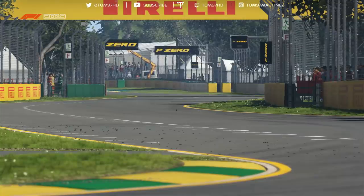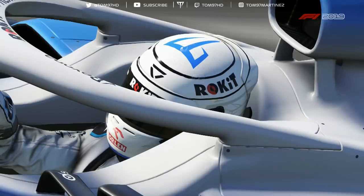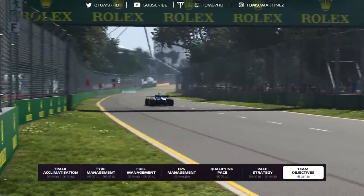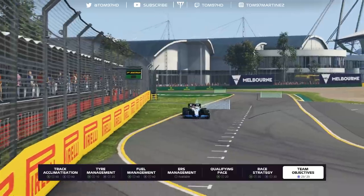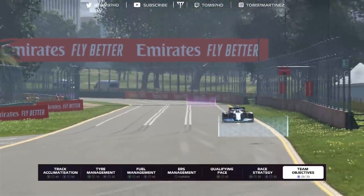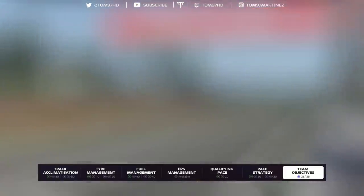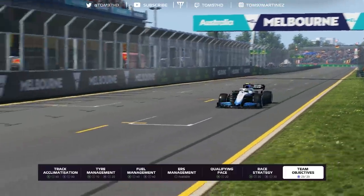We're jumping into FP1 to see what the Williams feels like. First, revealing my new helmet for this season: a simple design with chrome metallic effects on the side, the blue T-logo at the top, black details, all in white to stand out. My teammate is Robert Kubica, who has a red helmet — good contrast. In practice we completed most programs except ERS management to maximize points. The car was as expected — not very good — but I had a good balance and consistent lap times.